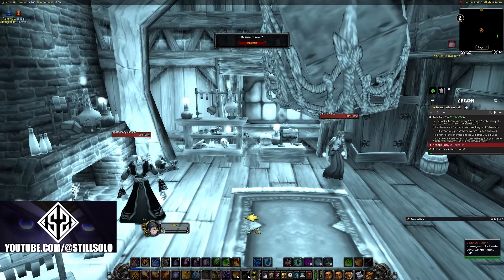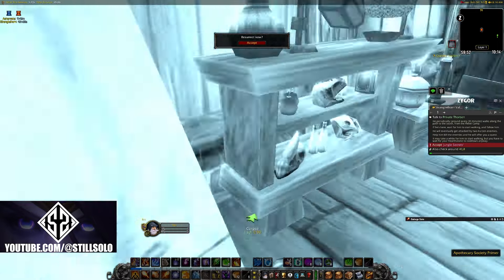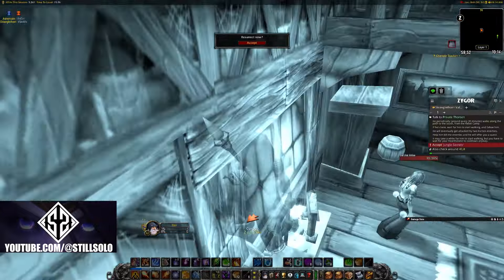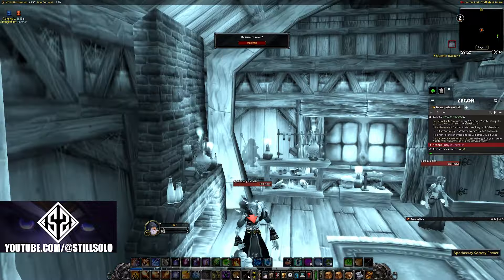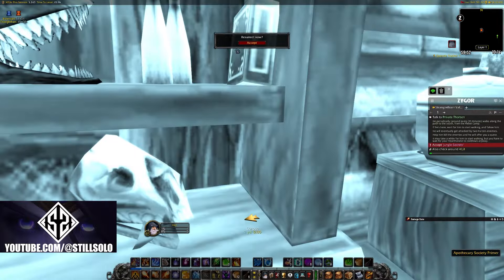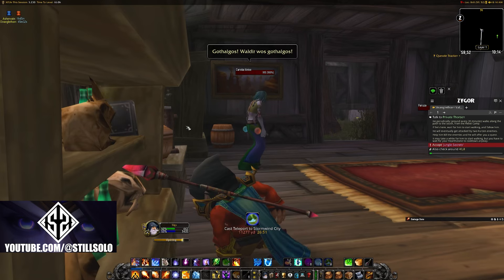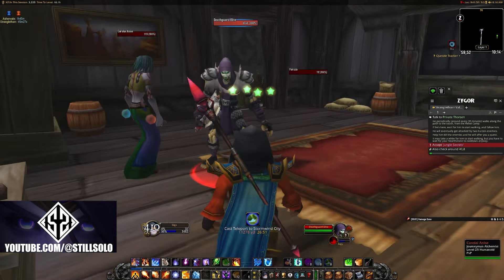If you haven't collected any of the books before, there are a ton of guides out there that show you the locations for the first 10 books. At the time of recording this video there have only been 8 locations for Phase 2 books that have been discovered, so you're going to have to go back and collect some extra books from Phase 1. If you're an alliance player like me, you're going to have to go to a couple of locations for horde books and it's going to be a little tricky. The hardest book I found was the one inside Orgrimmar — I had to basically corpse run a bunch of times to finally get it, but it's definitely doable.